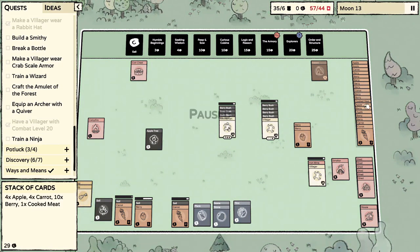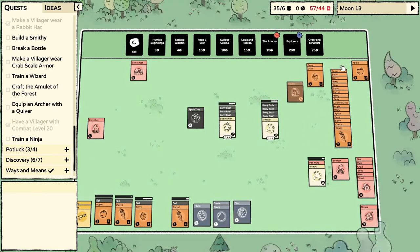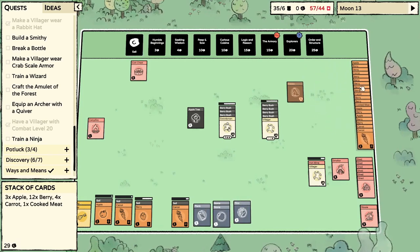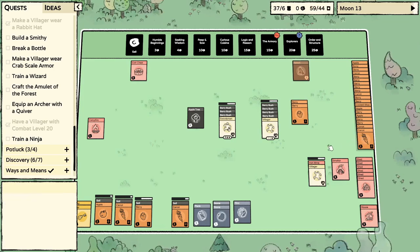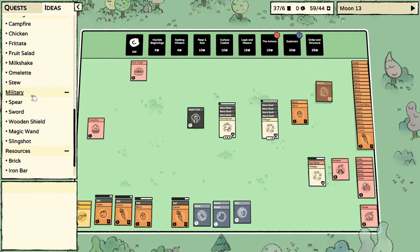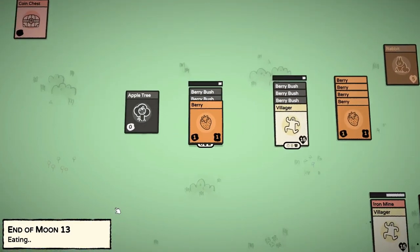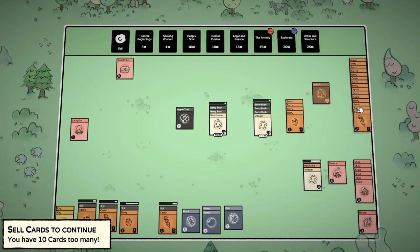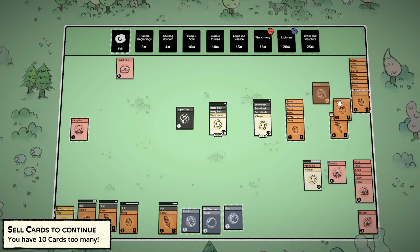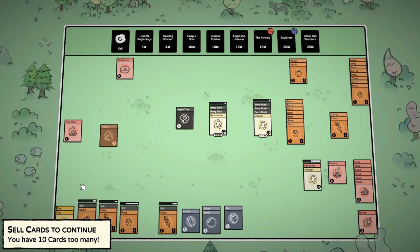What do we get? Apple tree — yes! Give me another apple! We need to start stacking apple trees. Look at that food! Get out of here, rabbit. Look at those two guys on the berry bushes. We're on a strictly berry diet — 10 cards, it's all berries! Rabbit again — I'm tempted to sell the campfire.